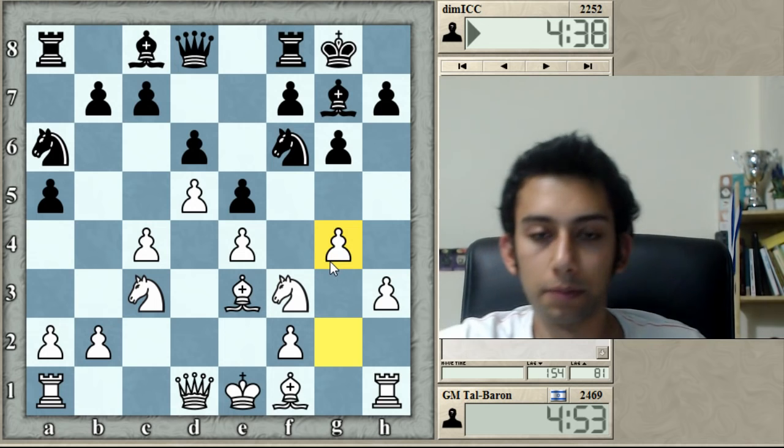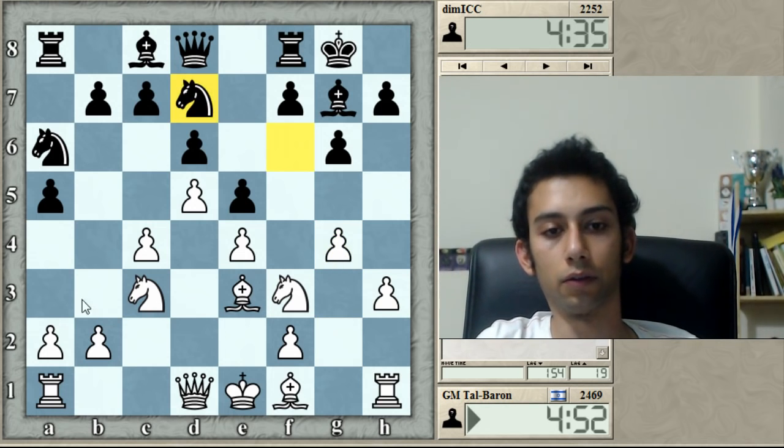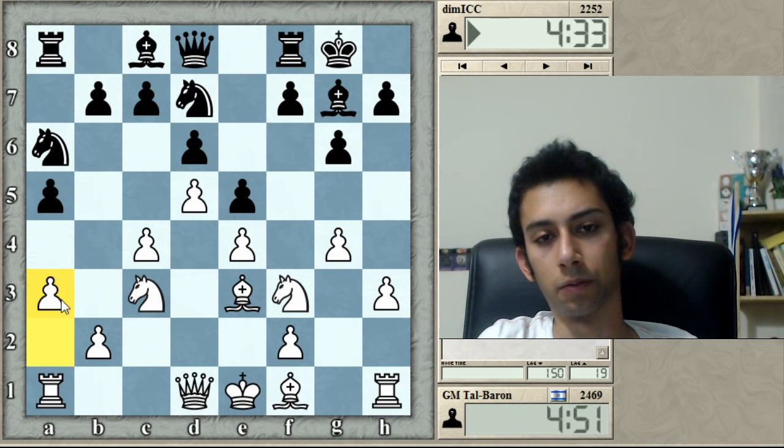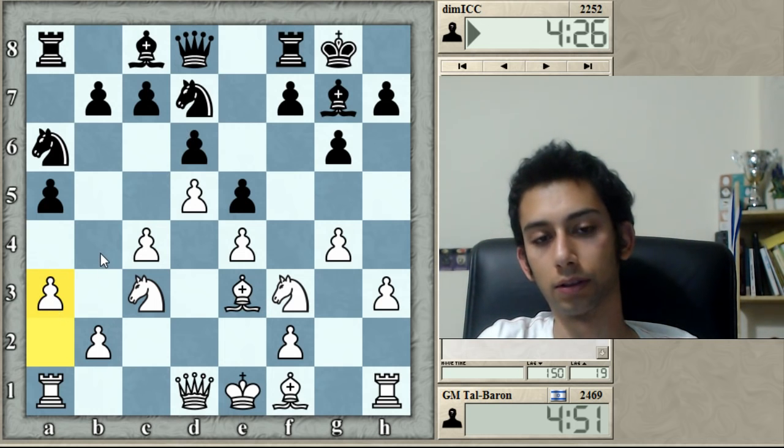This is the mainline of this H3 variation, one of the most critical variations. I think A3 is the main move — I'm not sure. The Nd7, A3 is almost an instinct to avoid Ndc5, preparing b4 against it.